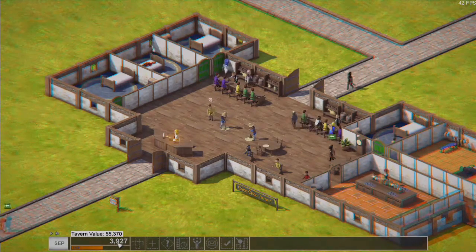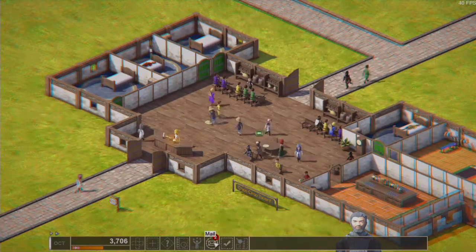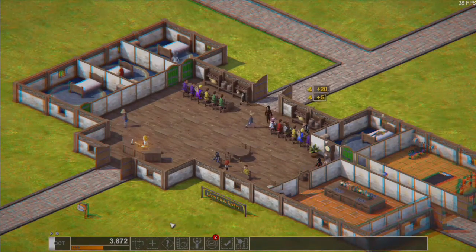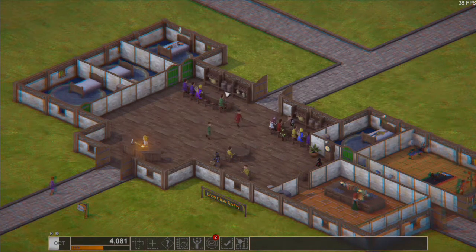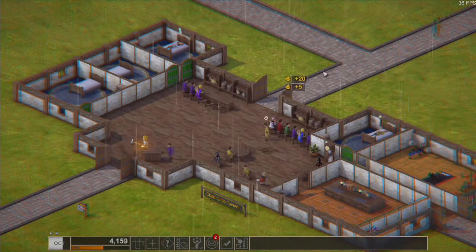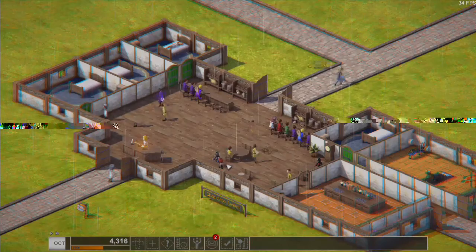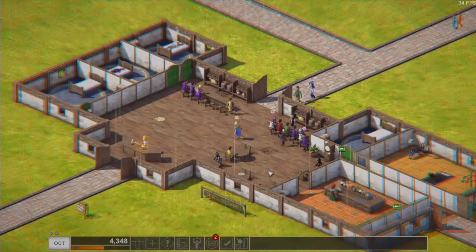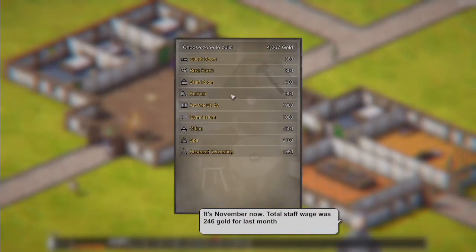So do we actually start gaining money? I believe we do — we are at 3.7k, it's October now. We may need more guest rooms because that is mainly where our money comes from, except for the bartenders. I know the bars actually bring in so much money. It is raining. We may need another table and chairs or another cook or something — we are slowly going up with money, so that's not the problem.